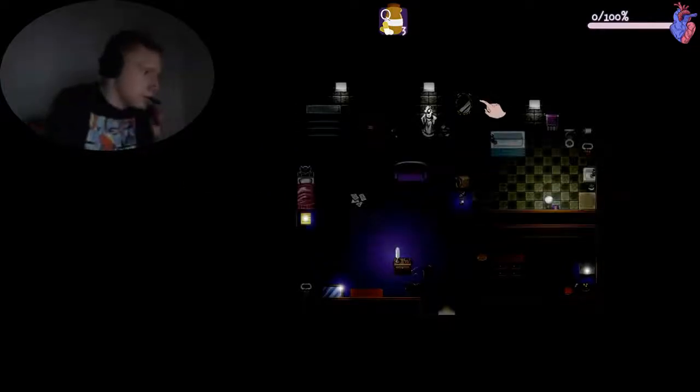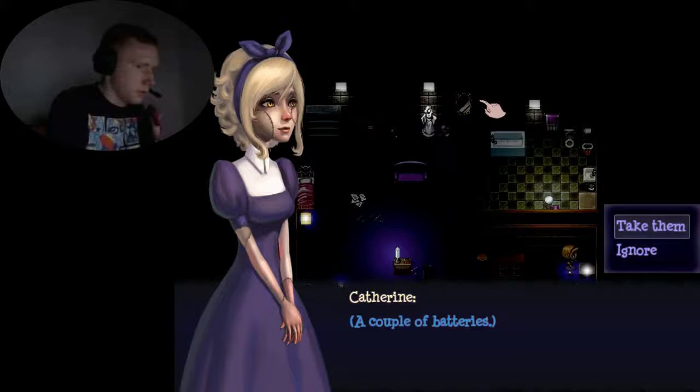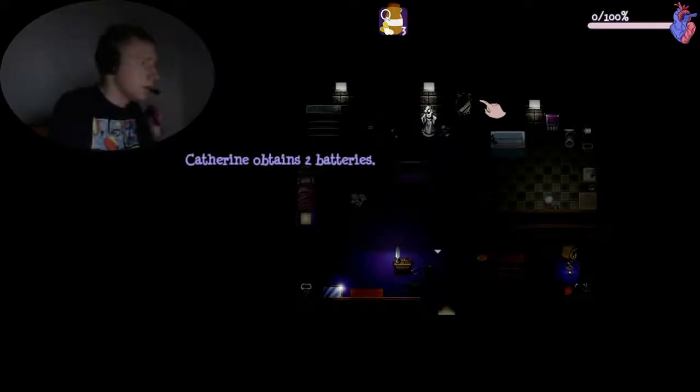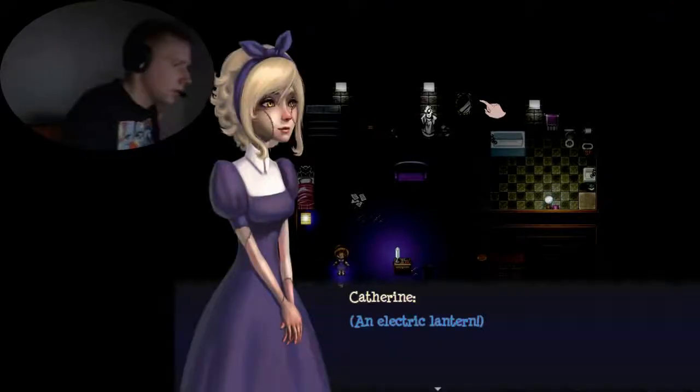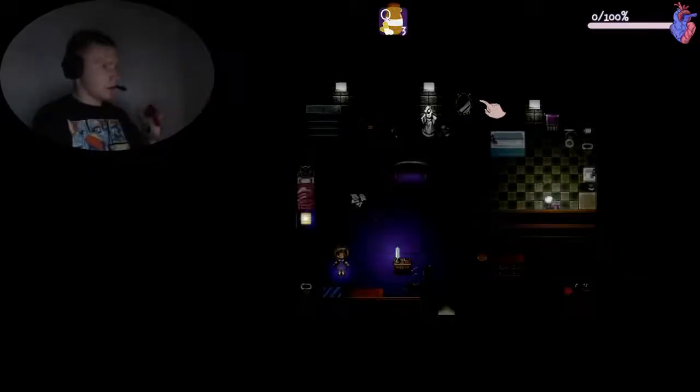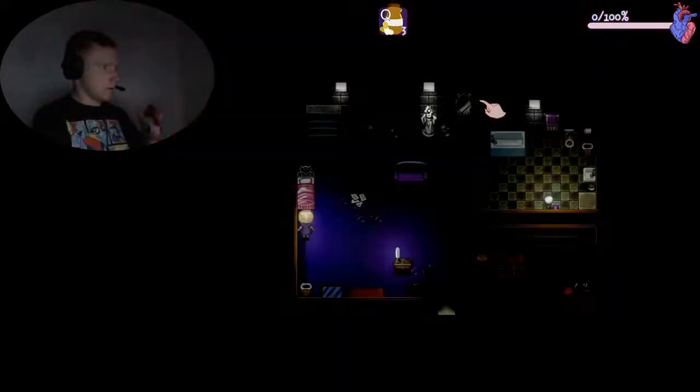Catherine obtains three stability pills. Press Q to use stability pills — okay, that's what that's for, the health bar. Let's start searching around the room. A couple of batteries — take them. An electric lantern... hmm, it's missing a battery. Bingo. I like the faint British accent.